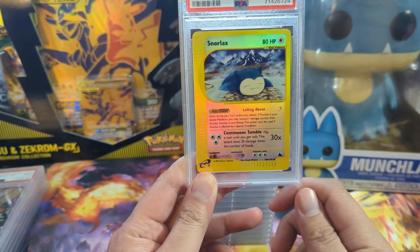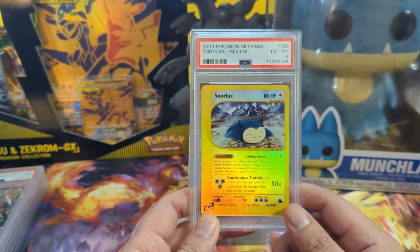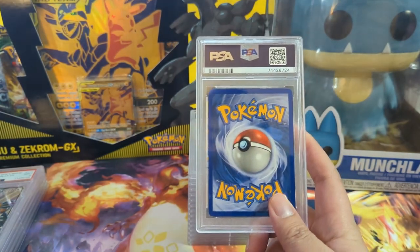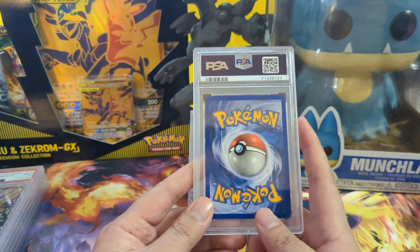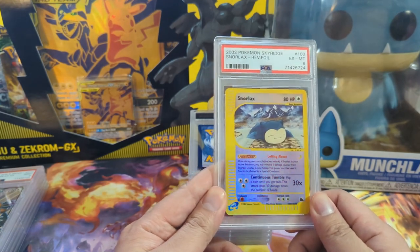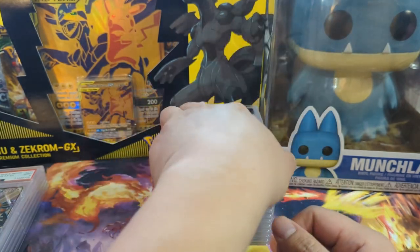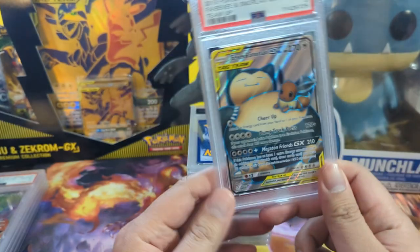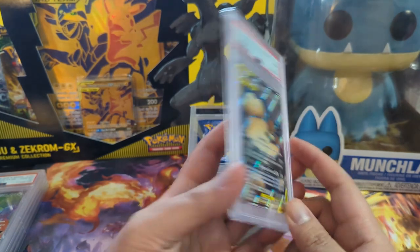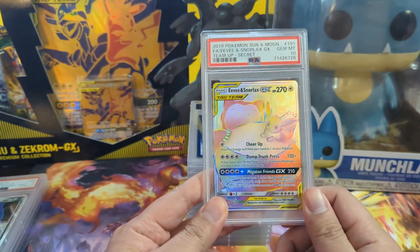Now we have more Snorlaxes through the ages. This one's from 2003 Sky Ridge and unfortunately only got the six. I apparently can't tell how good the condition is when cards are a little older, but I do like this art — Snorlax chilling at the sauna, very good art that I appreciate. Then we've got the Team Up full art with Eevee just chilling on Snorlax's stomach, plus the rainbow rare version, which got the nine.